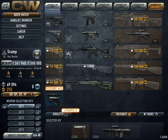What's up guys, EpicScamp here. Today I'm going to show you how to change leaders on your clan on Contract Wars, as I noticed on the forums people have been asking about this.